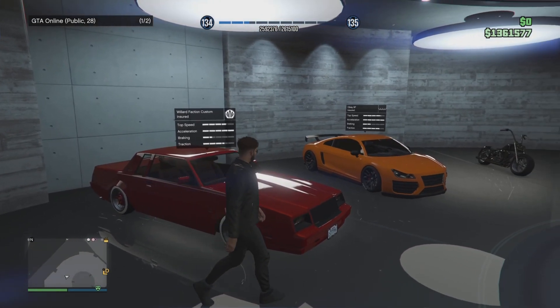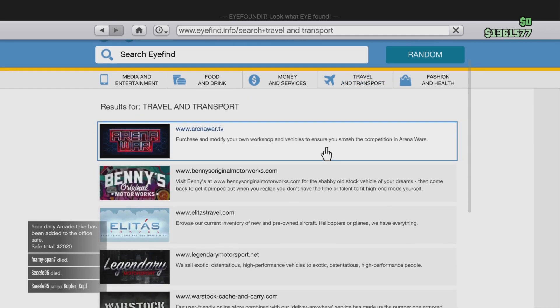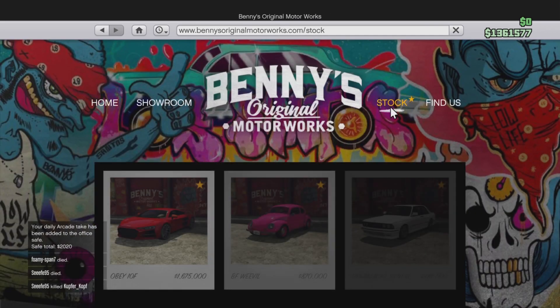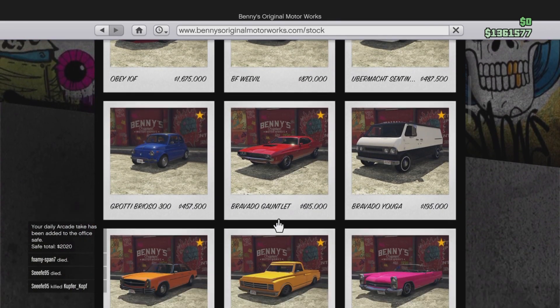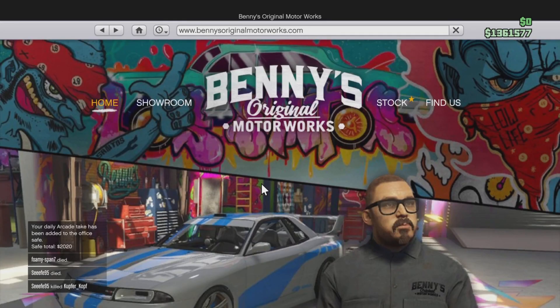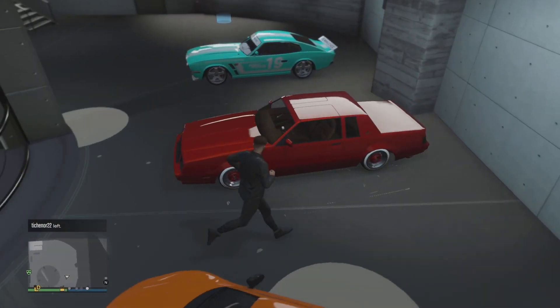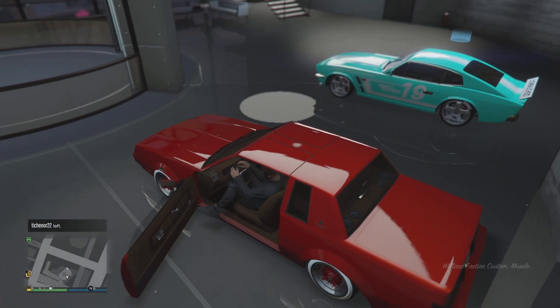The Willard Faction Custom is found at Benny's. You can get it in stock and it's only 36k, but upgraded to the full version with hydraulics it is 300k.